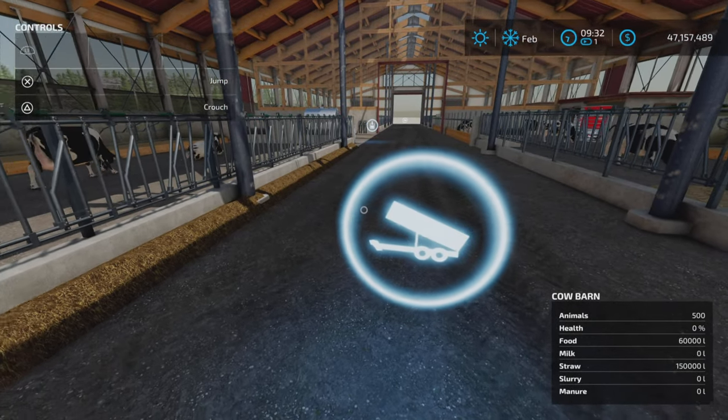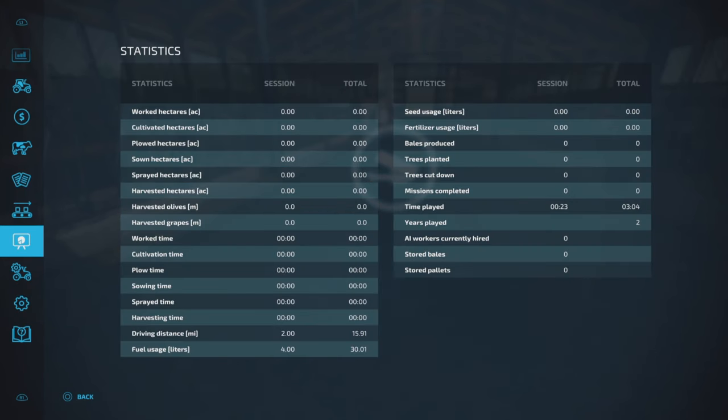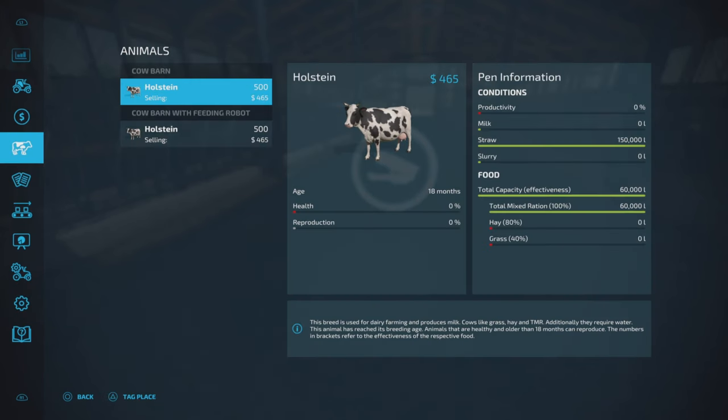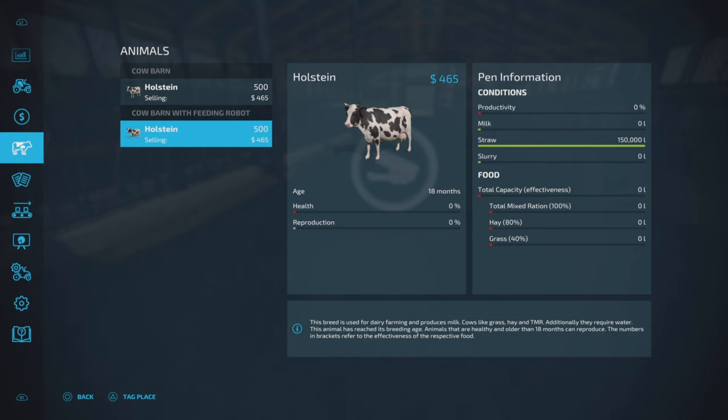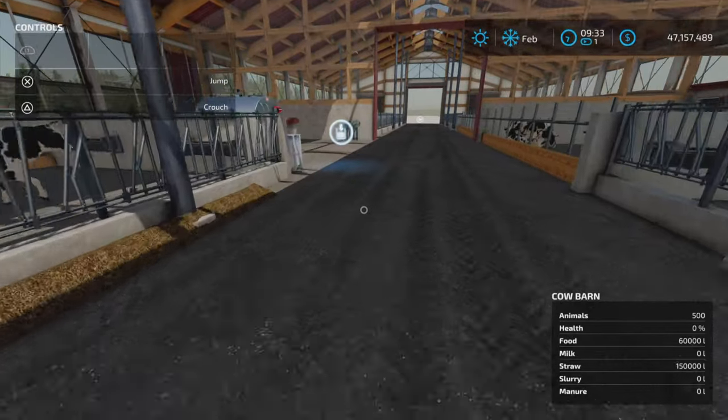The food goes in here — so TMR. If we take a look, it'd be hay, grass, or TMR, either one. I don't have any in this one because that's the feeding robot barn — we'll talk about that in a moment. Straw capacity is 150,000 liters and food capacity is 60,000 liters for 500 cows. We'll see if that lasts.